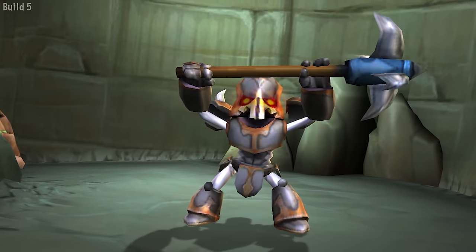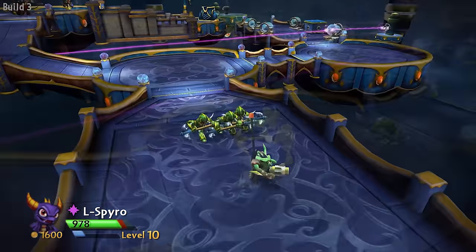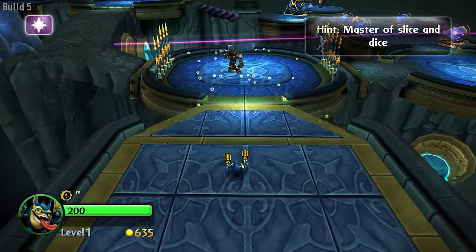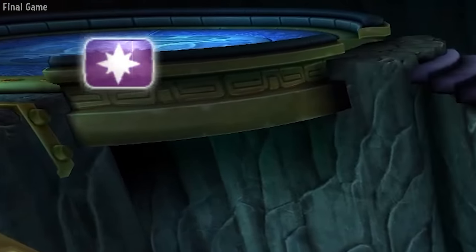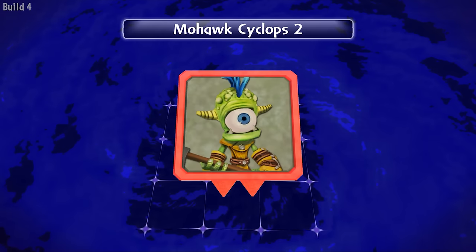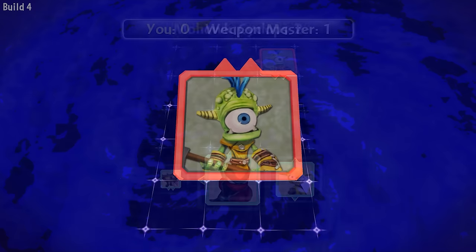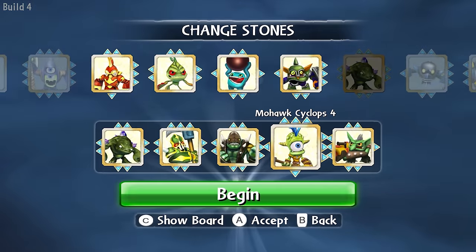Archean Duelist — remember when I said we'd see the Jousters again? Here they are, used as a placeholder. Unlike most placeholder models, these were given new animations: two for attacking and one for charging. This is actually where the Archean Jouster Skystone animation comes from. As for the final design, the early description is 'Master of Slice and Dice' — but I don't see Chop Chop anywhere. Also worth noting: you can see Duelists appear out of thin air even in the final game. The Whippen Master Skystones are also interesting — they're randomized, with any side having zero to two spikes. It isn't always Mohawk Cyclops either; it's whatever stone you have at the front of your deck.